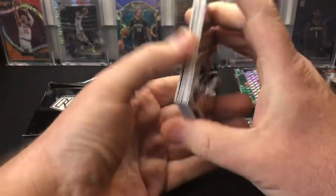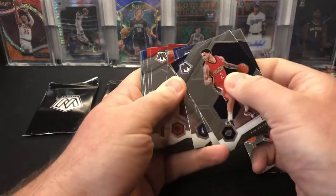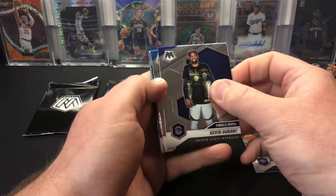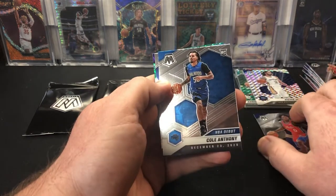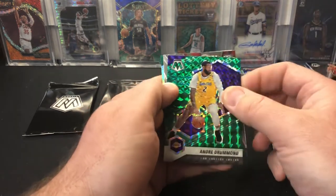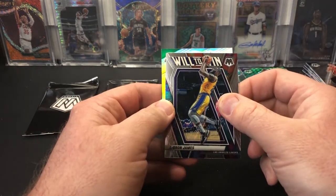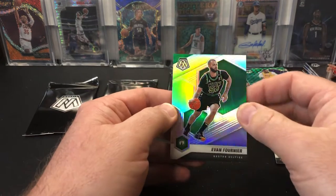Last base pack, then we'll get into the camos. Is there going to be a Genesis in this one? Lonzo Ball, Jonas, JJ Redick, Kyle Lowry, Serge Ibaka, Cam Johnson. Finals MVP Kevin Durant. Rookie NBA debut — Cole Anthony, who I think is my third-best rookie in this class. OB Toppin. There's a green Andre Drummond — wrong Laker. Will to Win LeBron James, just a base insert. And in the back we have a silver Evan Fournier — not a rookie.